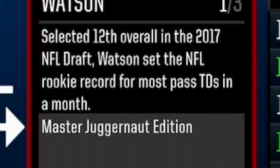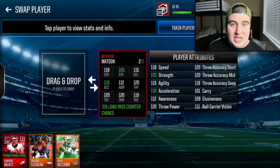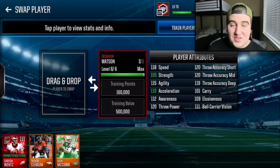Selected 12th overall in the 2017 NFL Draft, Watson set the NFL rookie record for passing touchdowns in a single month. When he got hurt I was devastated — I'm a huge Seahawks fan. That Seahawks versus Houston game at CenturyLink Field where the Seahawks barely won like 43 to 40 — I have so much respect for Watson because he came to Seattle against a great defense and slaughtered it, but we ended up winning. Deshaun Watson is a freaking force of nature.